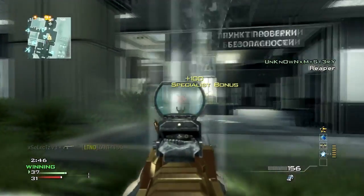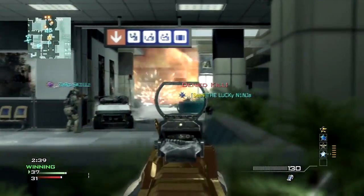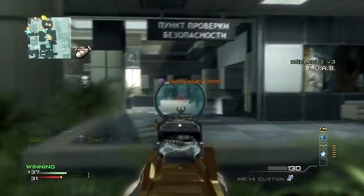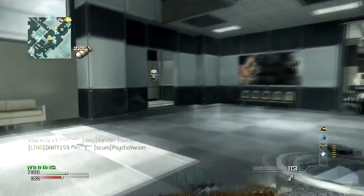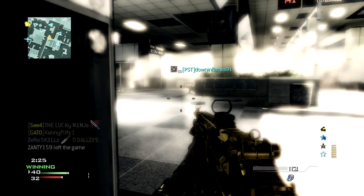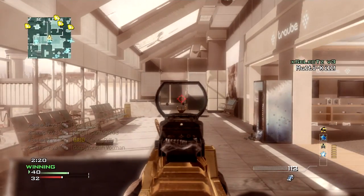Usually I prefer being on the other side of the map, like right now near the escalators. A really good tip: never go into the middle of the map, especially the alley, because you can get picked off from anywhere. I'd really recommend staying on one side of the map and playing more defensively, especially if you're going for a MOAB.